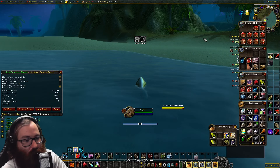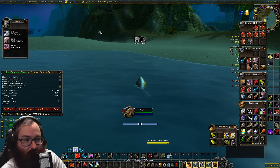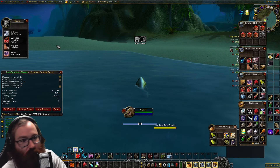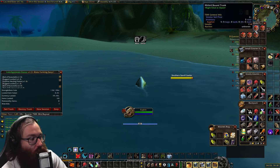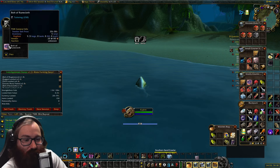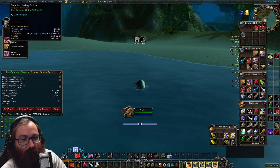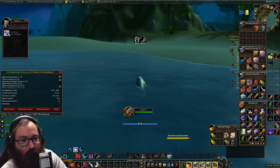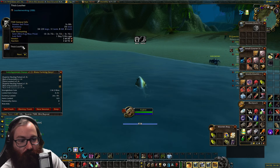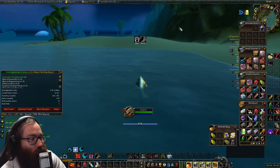Bolts of mageweave cloth — we love that, we definitely stockpile that. Thick leather. Rugged leather and mageweave. Big one here: three thick leather, two rugged leather, a bolt of runecloth — awesome. Two bolts of mageweave, two bolts of runecloth, one silver, one rugged leather, superior. Two rugged leather, one bolt of runecloth. Oh big one right here — two rugged leather, one mageweave. Then three bolts, two bolts of runecloth. Superiors, thick leather, bolts of runecloth. One dud. Last one — drum roll — silver, two superiors, three thick leather, one bolt of mageweave, two bolts of runecloth, and the Gossamer Headpiece of the Wolf.